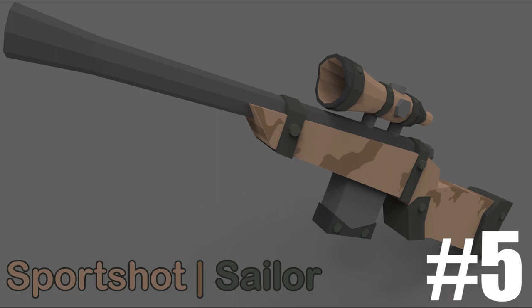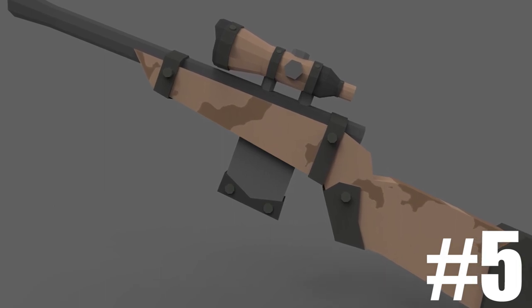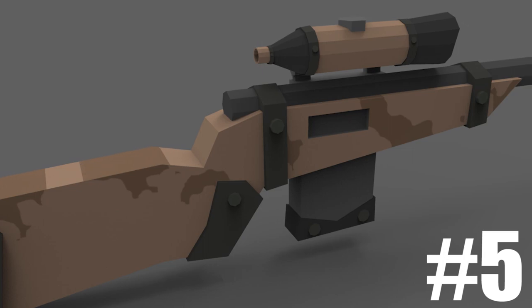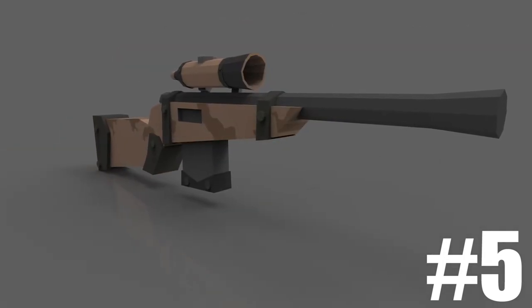For our number 5 we have the Boardshot Sailor created by Anubis Dark. It's a very rustic looking skin, which perfectly fits into the Unturned atmosphere in my opinion. There's actually not much to it, but I just love the simplicity that this skin follows.